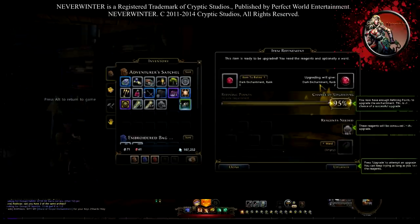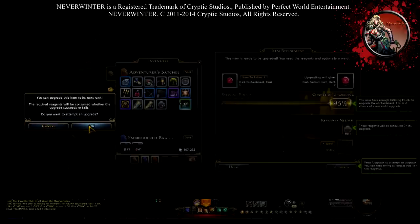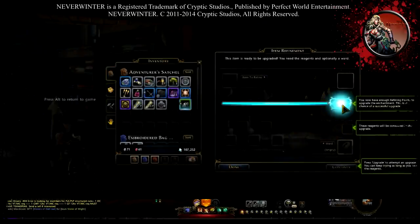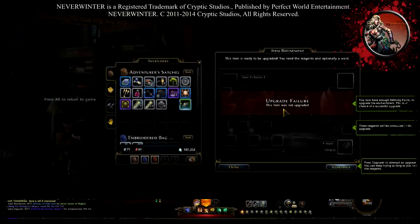Right now we don't really need a Ward because it's pretty basic — still white, just going from Dark Enchantment 1 to Dark Enchantment 2. Press Upgrade and it says the reagent will be consumed whether the upgrade succeeds or fails — do you want to attempt an upgrade? Click Yes. And — upgrade failure! It failed.